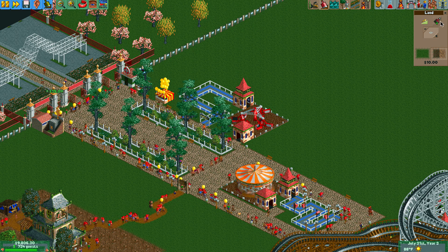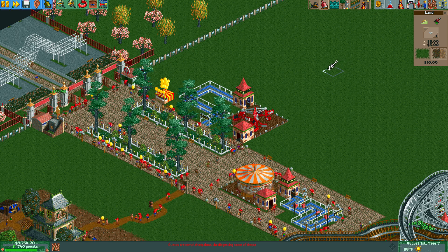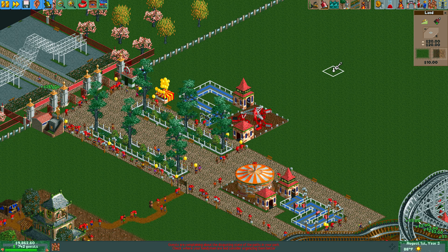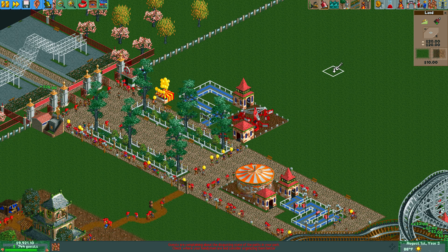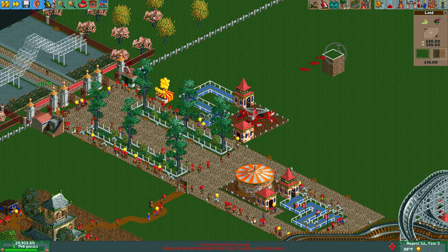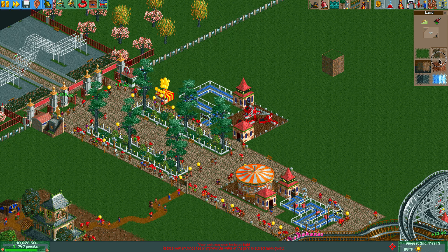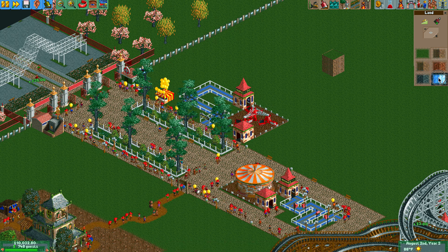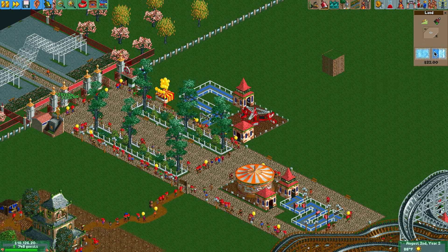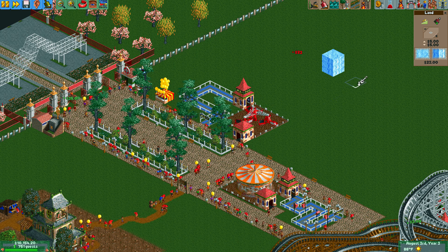I'm not selecting either of those options, so I'll play with the land. Notice how as I move around, the corners or the entire box highlights — that's important to notice. If I have the entire box highlighted I can click and drag up to raise the land. If I wanted to change the type — say I want it to look like ice — that'll be ice on the sides and snow on the top. I just click on it and now I have a block of ice.